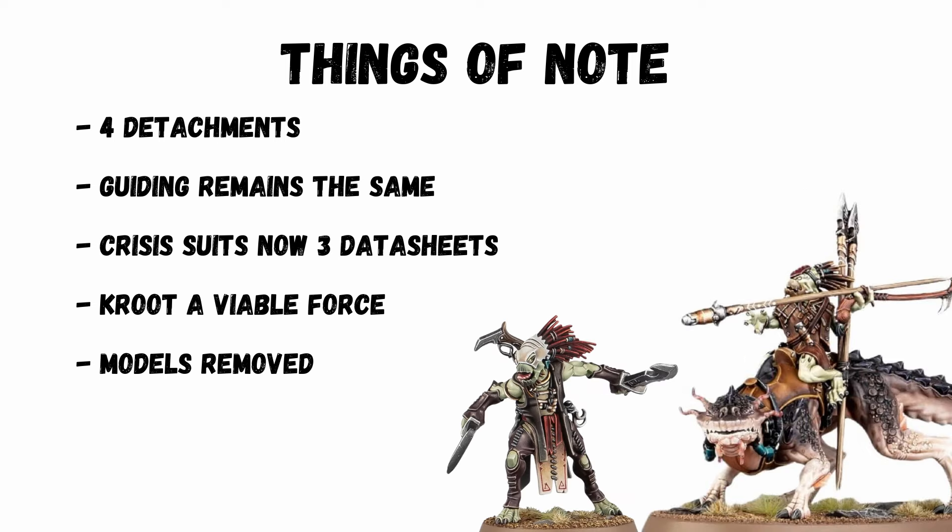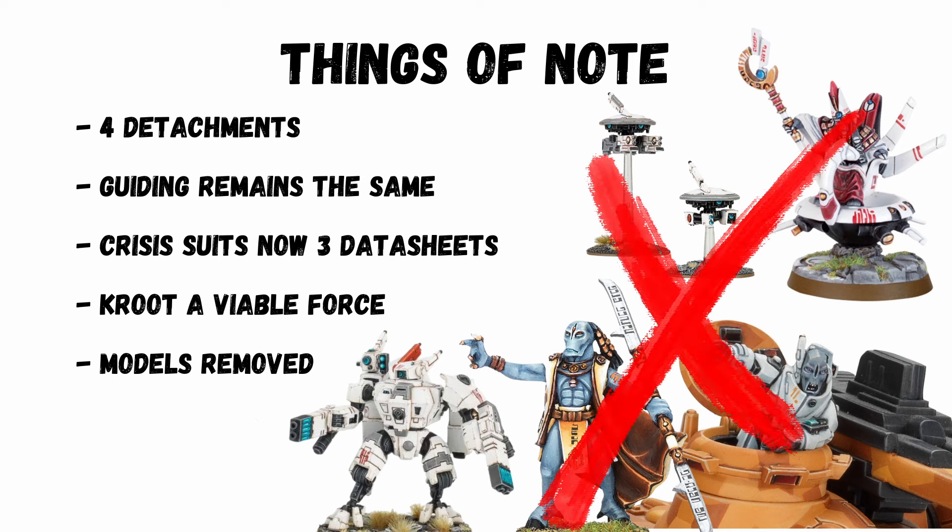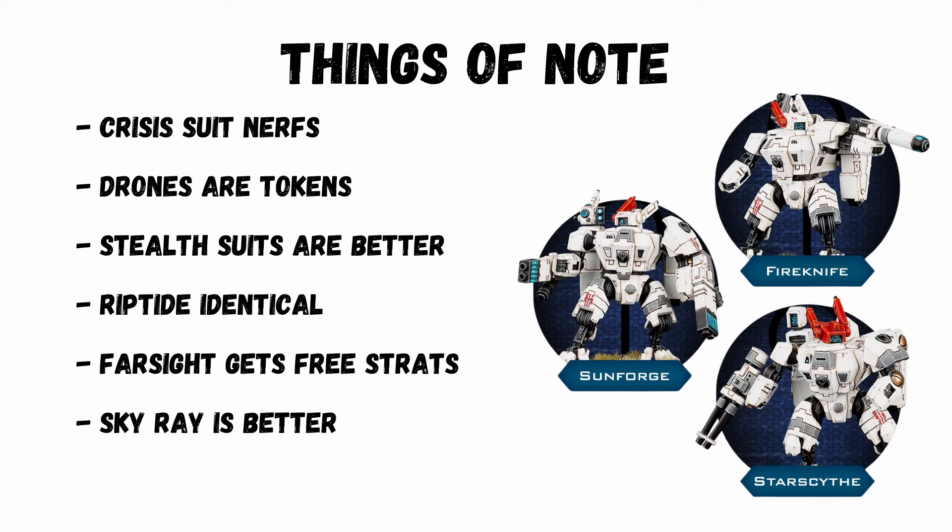Kroot are now viable as an army with some interesting options. In my last video I predicted which models might be gone and it's now confirmed — the Finecast characters Aun'var, Aun'shi, and Longstrike, and then the Crisis Commander and Tactical Drones. Crisis Suits have seen various nerfs: only three-model units, they can only take two weapons each fixed by datasheet, only one of the three variants gets shield generators, and plasma rifles are down to 18-inch range.